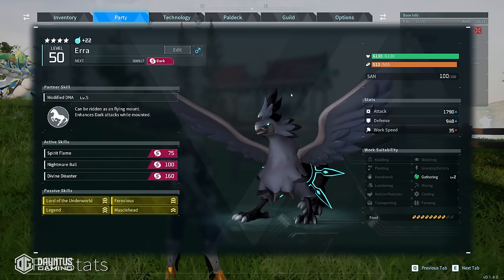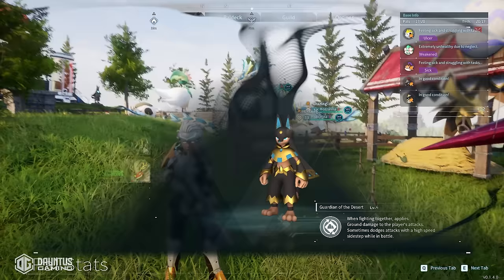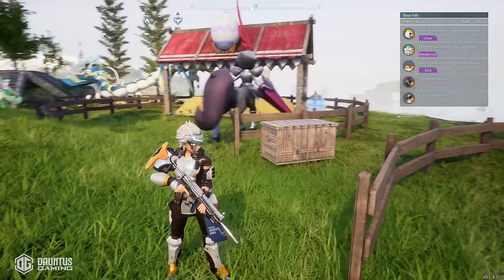So you're looking to get the most powerful pals in the entire game with the most broken passive skills that you can possibly get? Well, this is accomplished through breeding. And this is going to be your guide to get it done. In this video, we're going to talk about absolutely everything you need to know to create the strongest pals and the best pals for farming resources more efficiently.